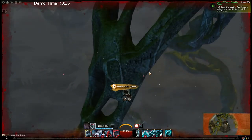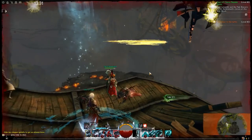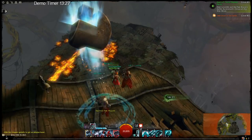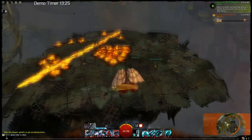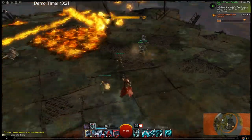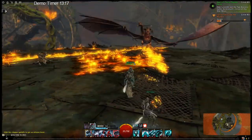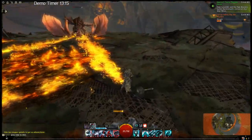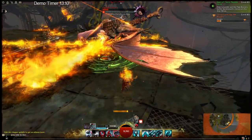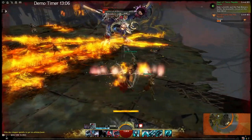Also included in the deluxe edition is a stylish glider skin. There's been speculation for a while that players will be able to glide through the jungle, and we now have confirmation that there will be ways to modify what your glider skin looks like. You're going to get a stylish glider skin as part of the deluxe edition.